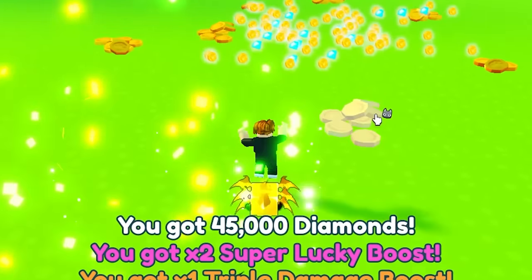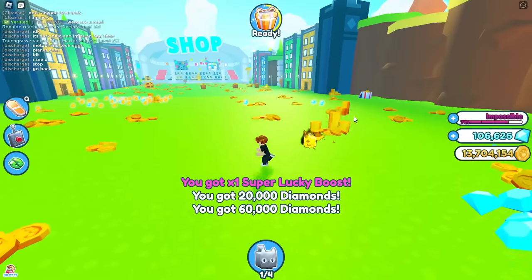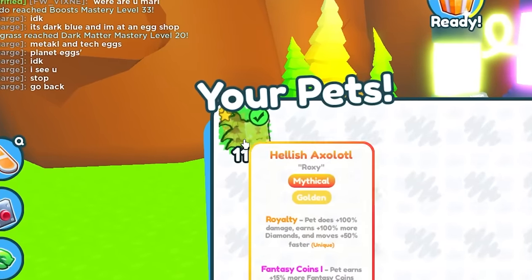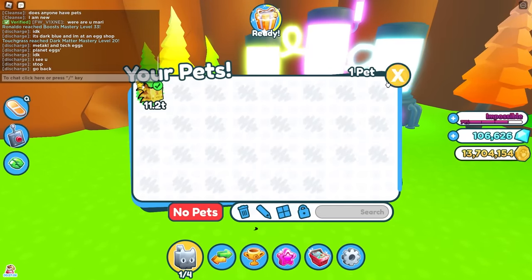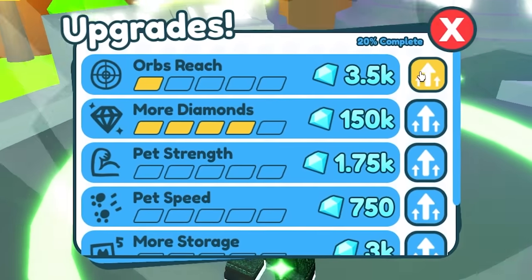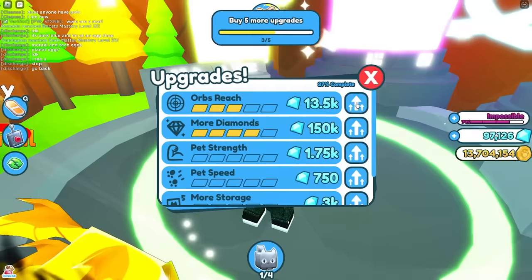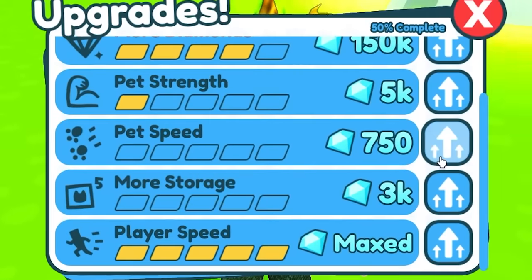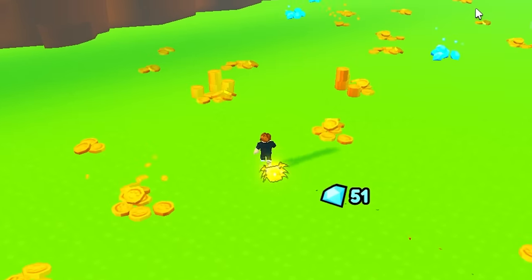I'm getting thousands of diamonds which is insane. I think I'm gonna have to come back with ore's reach because I'm leaving out so much loot. I'm pretty sure I can sell this pet for at least a million gems. I'm gonna upgrade overshade - that's very important - and also upgrade player speed and pet speed. There we go, I'm much much faster now.